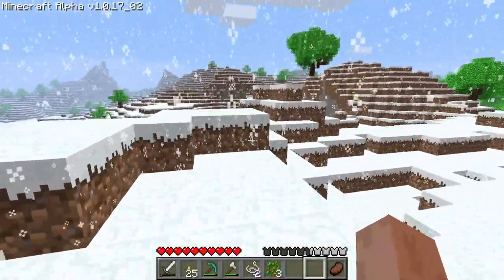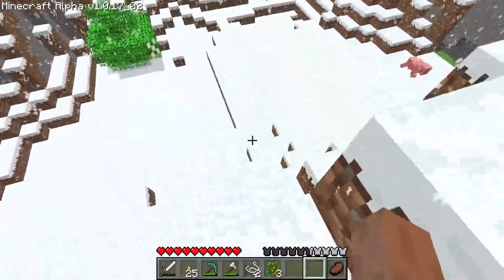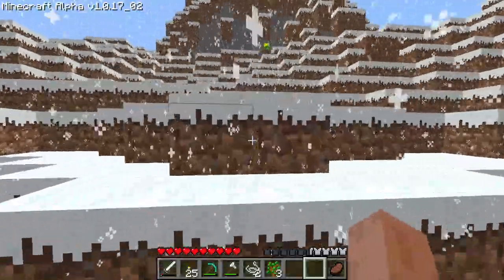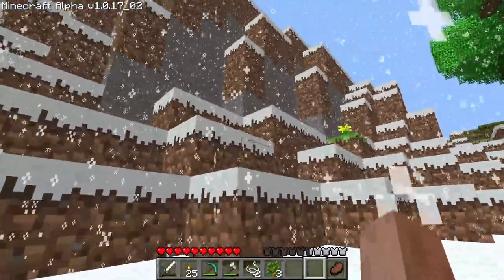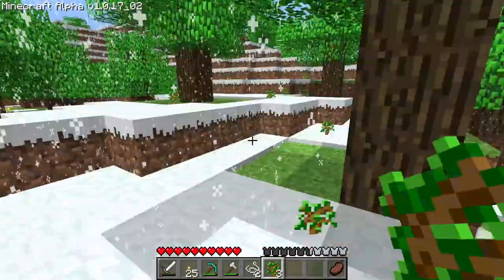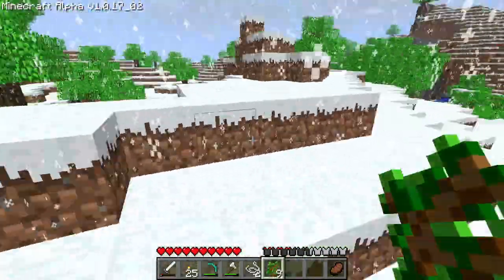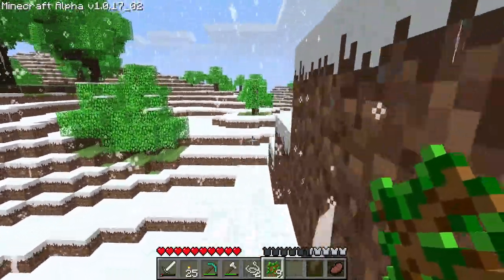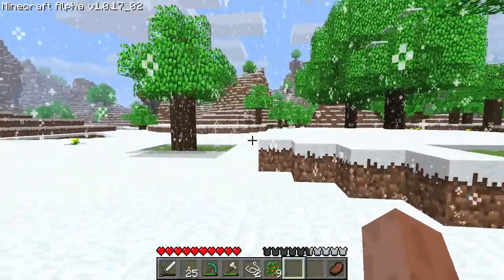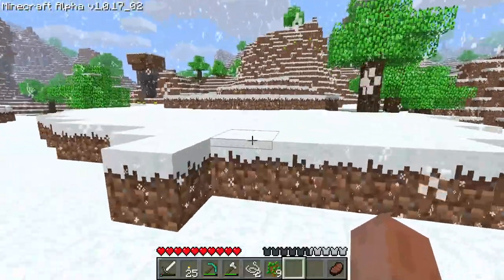With my luck I'd settle down here and over the hill there would be a no-snow area. Look at this world generation — it's sometimes dropping FPS. All this snow looks like it was man-made, but nothing here is man-made, that's just world generation. It looks like some kind of pillars. And more saplings — it looks like some lumberjack came through here and just dropped the leaves instead of the whole trees.